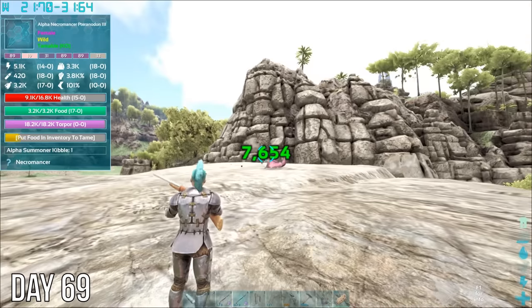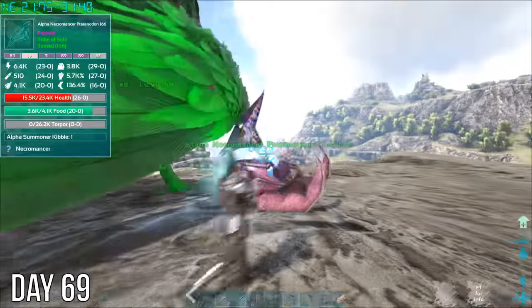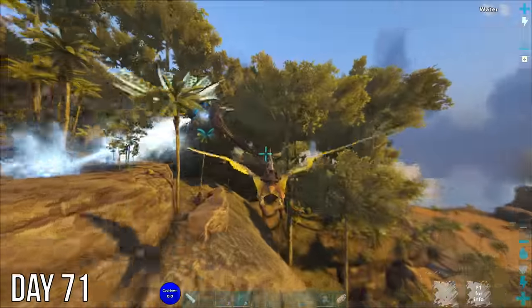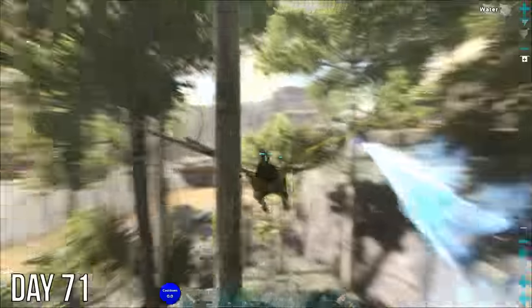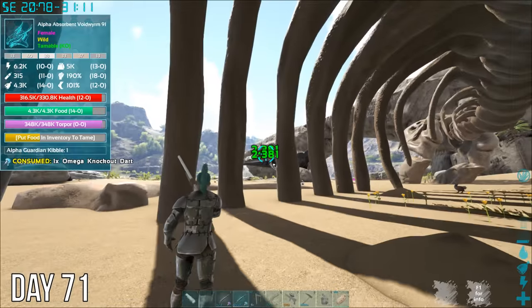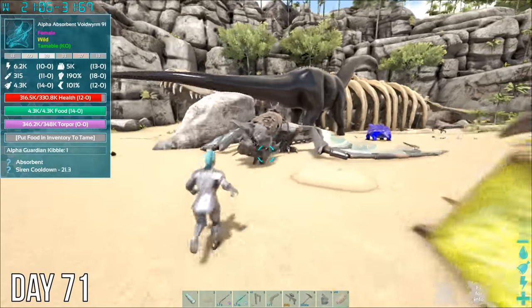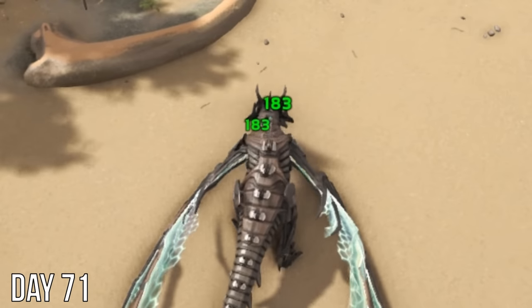This alpha necromancer pteranodon will help my collection. Day 70 was a boring one, but on day 71 I decided to tame this alpha absorbent void worm. I bit it once with Water Boy but it had no interest in us — maybe I could make that work to my advantage. While it was busy chomping things on the beach, I started tracking it from in this skeleton. That was easier than I expected. Turns out absorbent creatures can absorb damage for the creatures around them for a limited amount of time — pretty cool, but its bite is just sad.